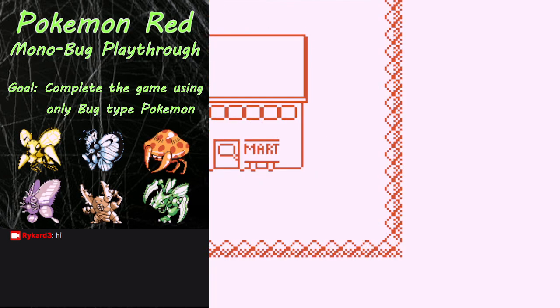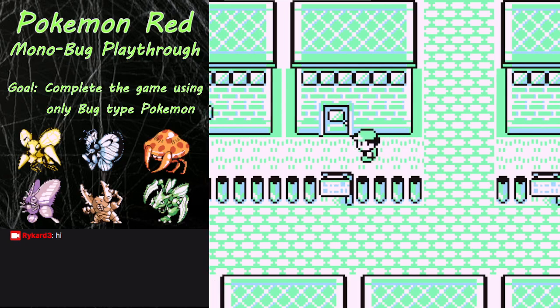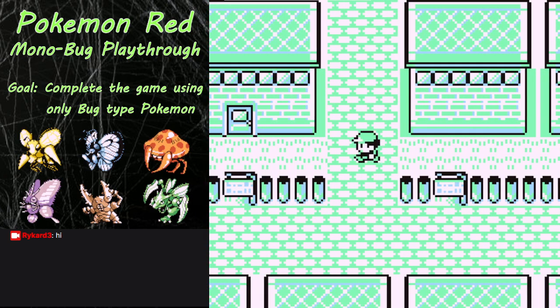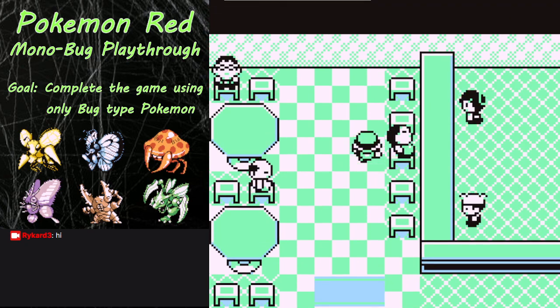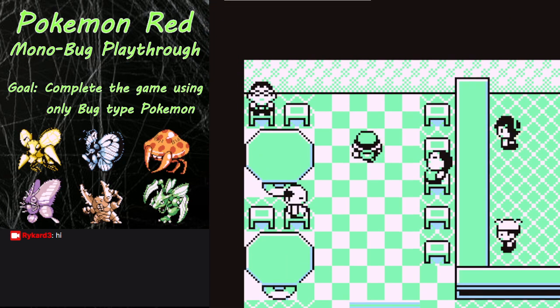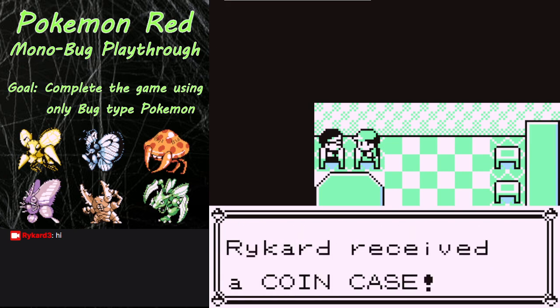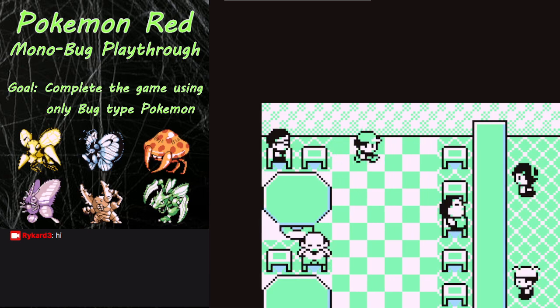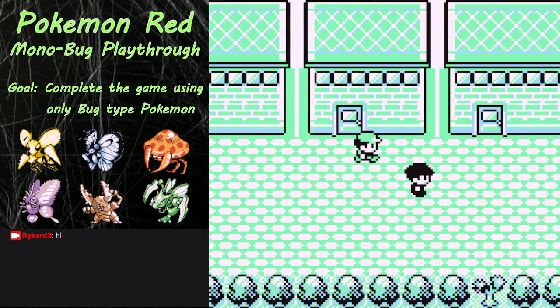We first actually have to get the coin case, which I had forgotten to do. This might also make other parts of the game slightly glitchy right now, so I might have to save and quit. Where do I get the coin case? I know it's in a building over here - it's some dude. Yeah, it's this guy, I think. I'm glad that worked out. Now where is the person that you can purchase the Game Corner stuff from? I actually forgot where that was.